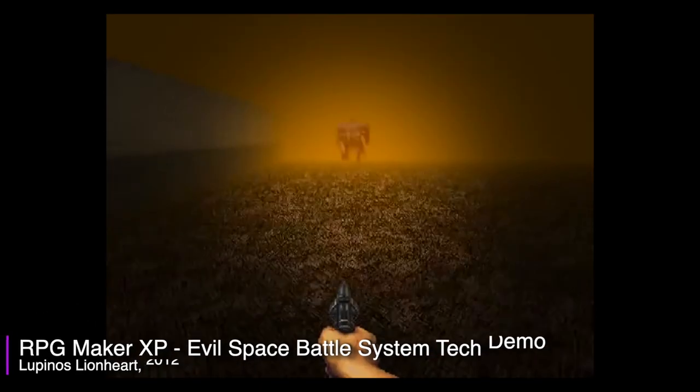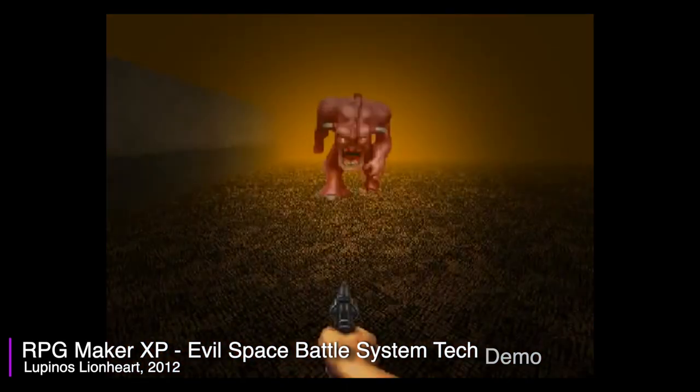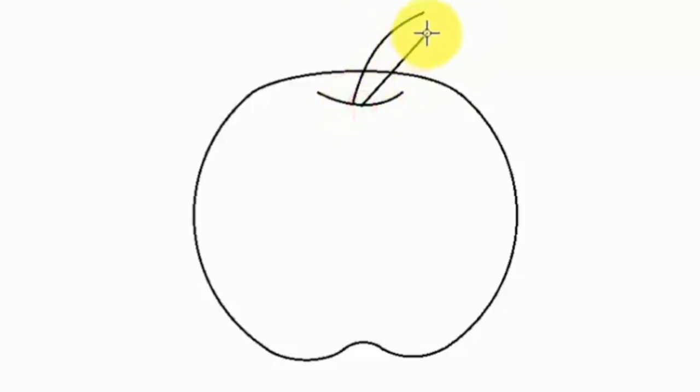Messing around with RGSS is how you can do some real crazy stuff with RMXP. But coding is something that can take time to learn, and for many folks — such as pre-teen me — it's something that you don't need to really understand to have fun with RMXP. Adding new graphical and sound assets is as simple as dragging files into the respective folders in your project files.